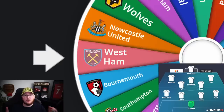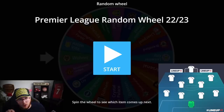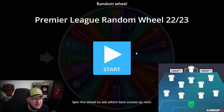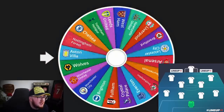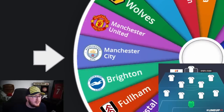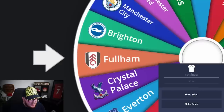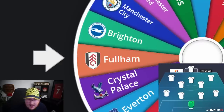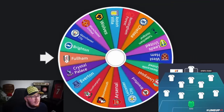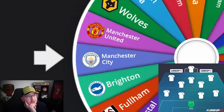Challenge number two is going to be goalkeeper all the way through up to striker — goalkeeper, then right-back, across to midfield, then wingers, then striker. You just have to take the badges as they come — no re-spinning. It's simple: this one's goalkeeper. It's not bad if it stays with Brighton or Fulham. Fulham's pretty good — we're going to go ahead and take Leno in goal. If I make a better team with this system I will be very surprised; this makes it a lot harder.